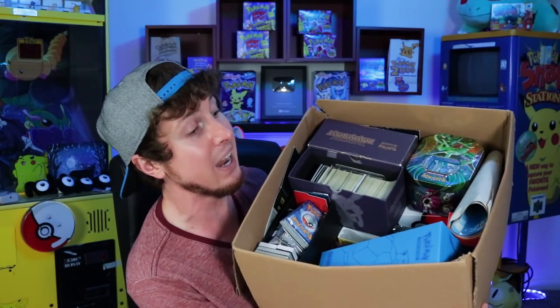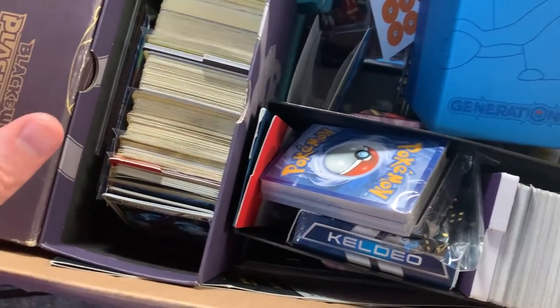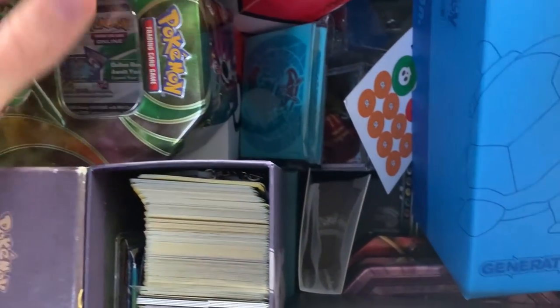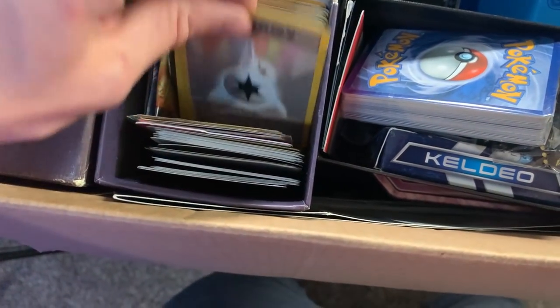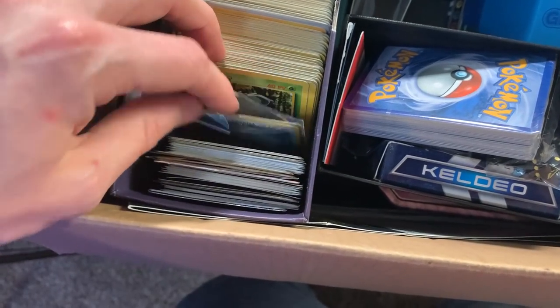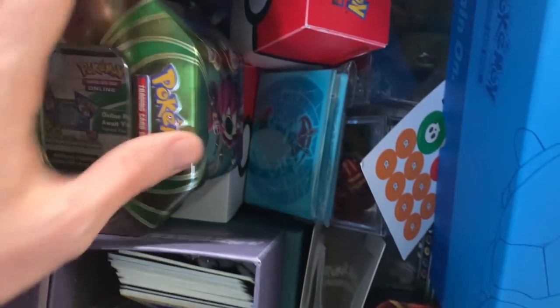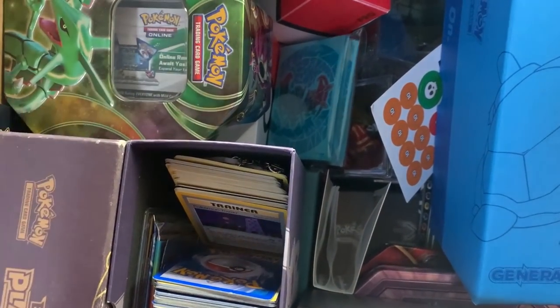So let me grab my phone so we can take a look at it right here, and then I'll start grabbing things from the box one by one. You can see the tins right there. We got Plasma Blast, the trainer box, a bunch of random cards. Oh, that looks like Base Set — oh, it is Base Set! We got a lot of goodies inside of here. So we have to go through this entire box in today's Pokemon opening. There's old stuff and new stuff that was just hiding in the back of my closet.